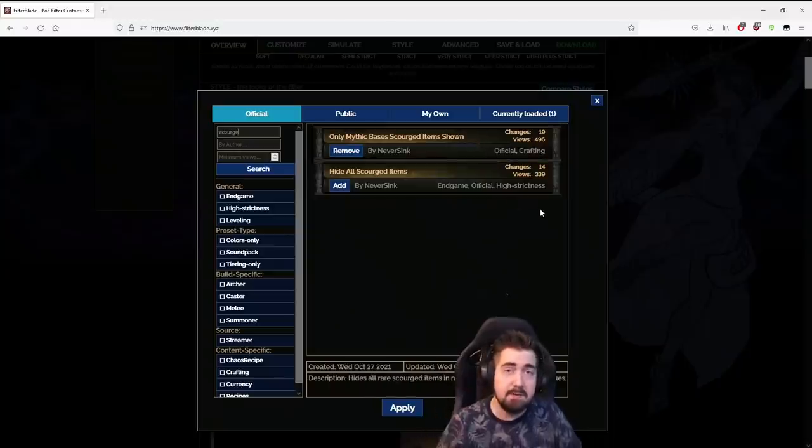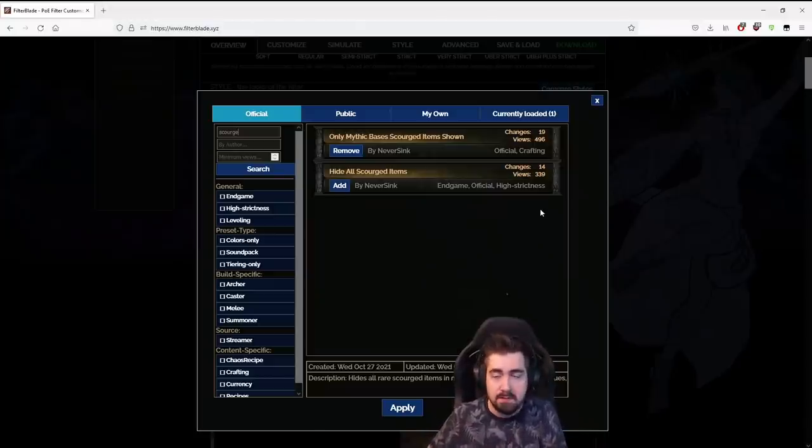Now this isn't going to show everything that's good and maybe it's not a perfect list, but we thought it was a pretty great idea. It features a lot of gloves because gloves have a lot of good corruptions, like despair on hit, curses on hit. And just items where we thought, if you find this with a good implicit, it's a pretty good thing to use a mythic orb on to get a good unique.